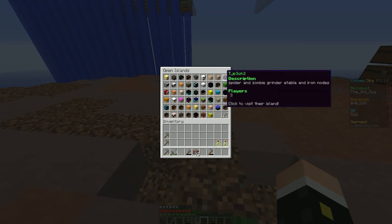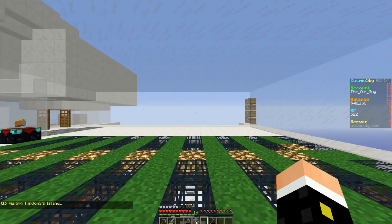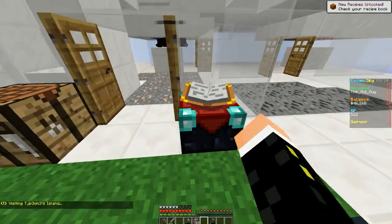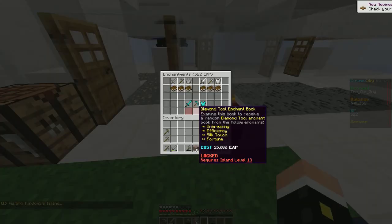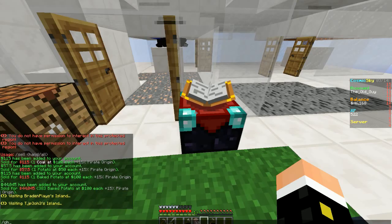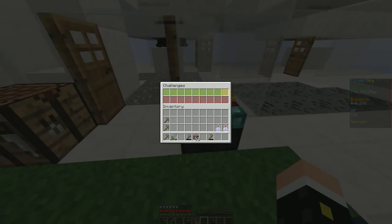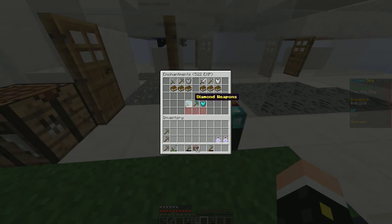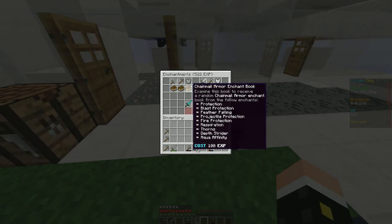Let's try this guy — there we go, there's one! Perfect. So now we have to buy five stone enchantment books. It doesn't matter which ones, we just need five of them.